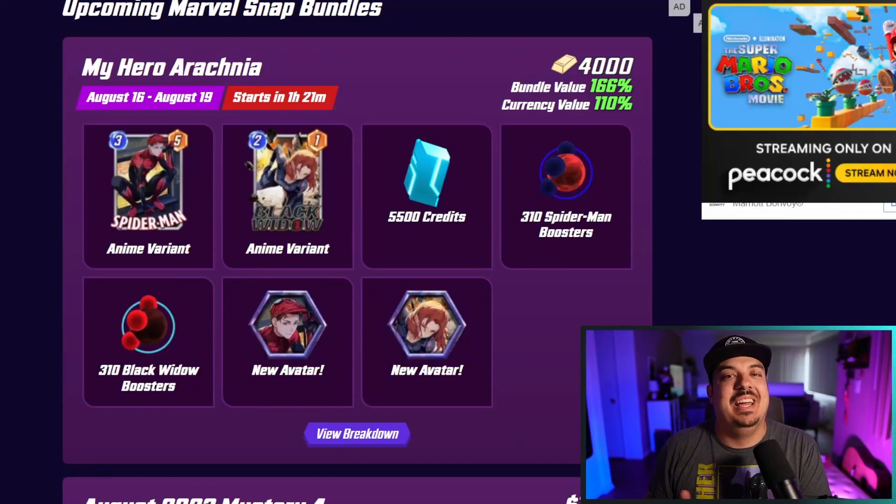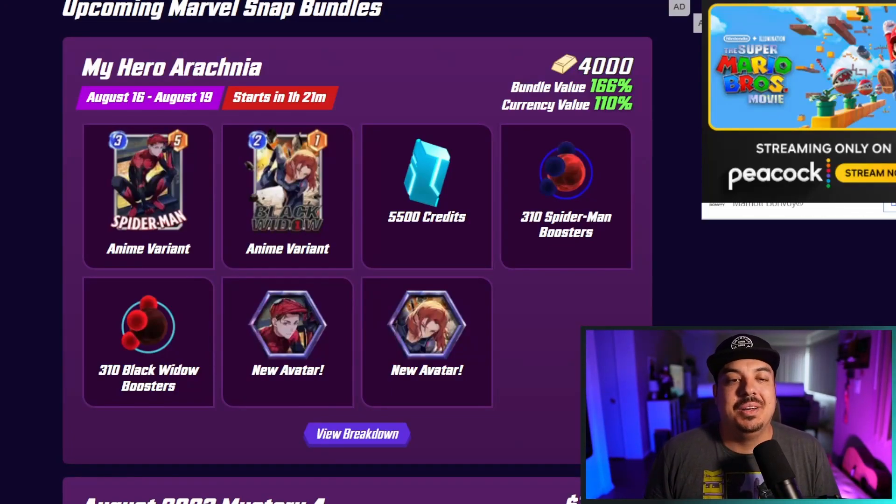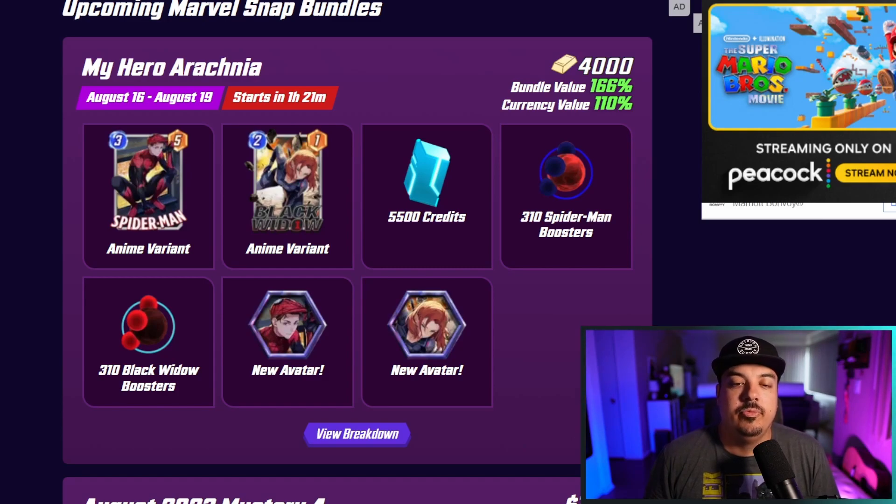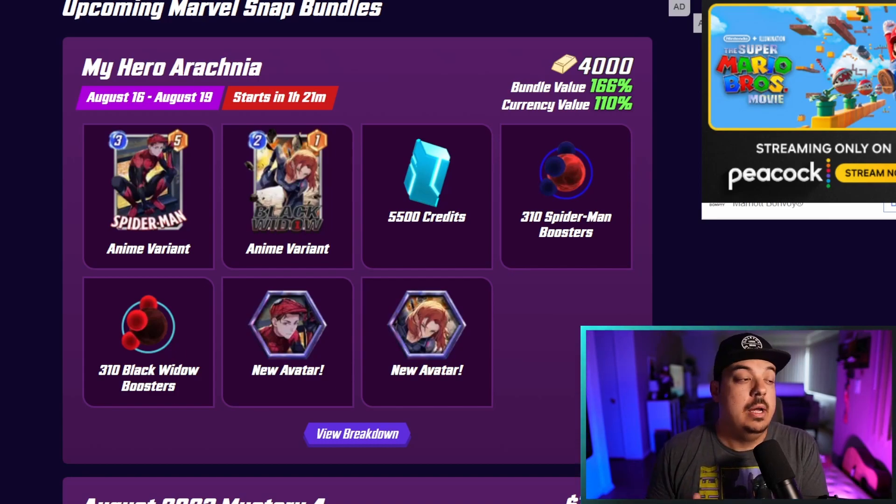Welcome back to another Marvel Snap video. Today we have a new bundle hitting Marvel Snap — My Hero Arachnia — and for 4,000 gold you can expect a Spider-Man variant, a Black Widow variant, 5,500 credits, a bunch of boosters, and two avatars.